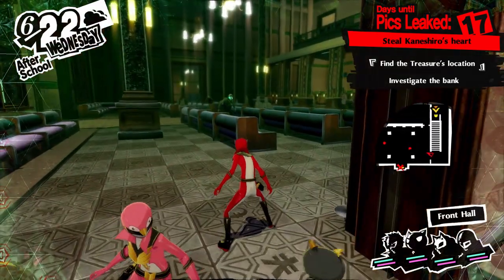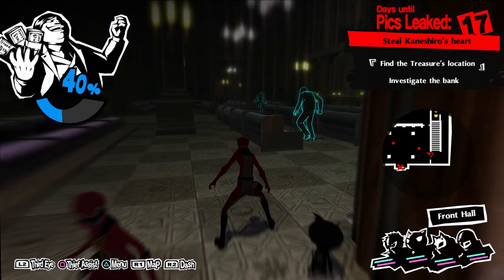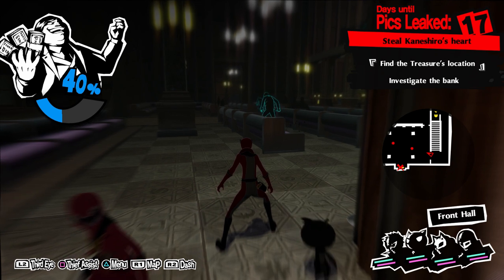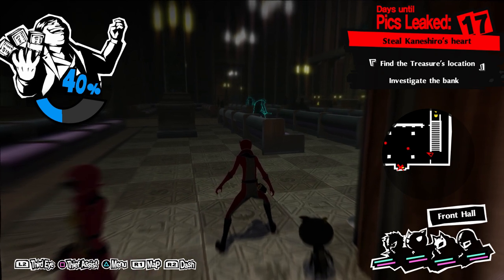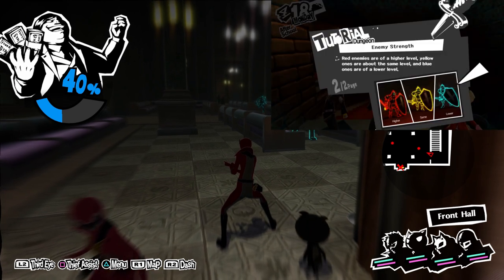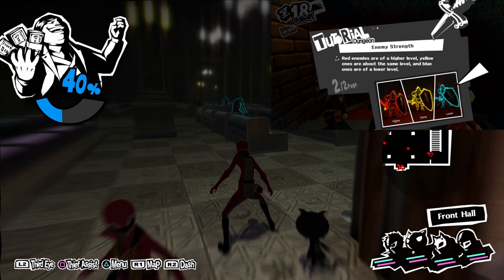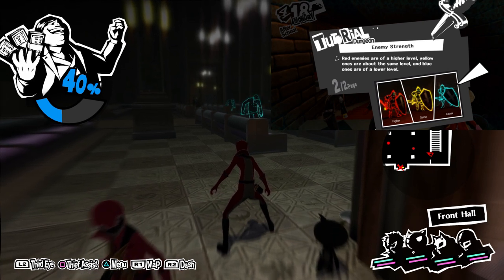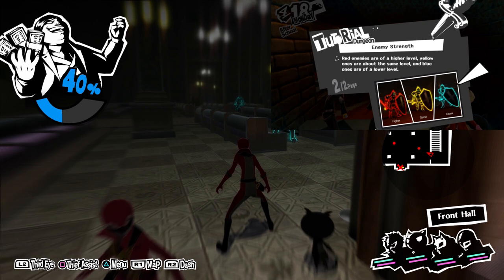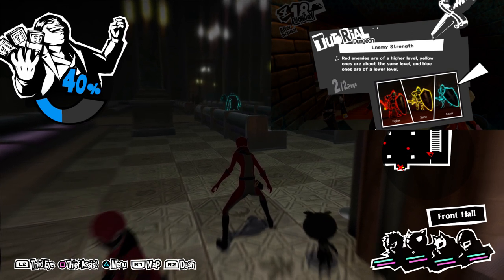As you can see right here, they're a baby blue color — that means they are a lower level than me, so I am much stronger than them. If they're yellow, that means they're around the same level as you. And if they're red, that means they're stronger than you — they can literally beat you.